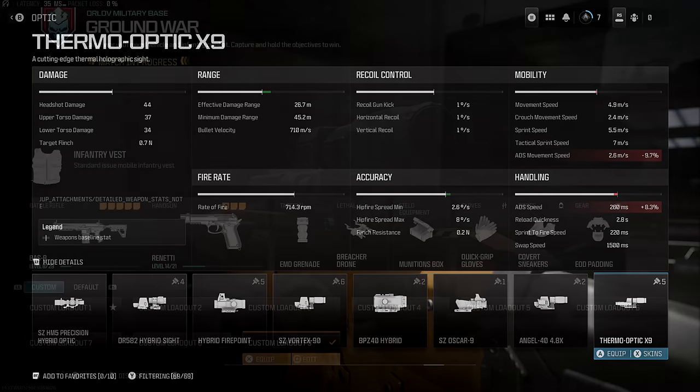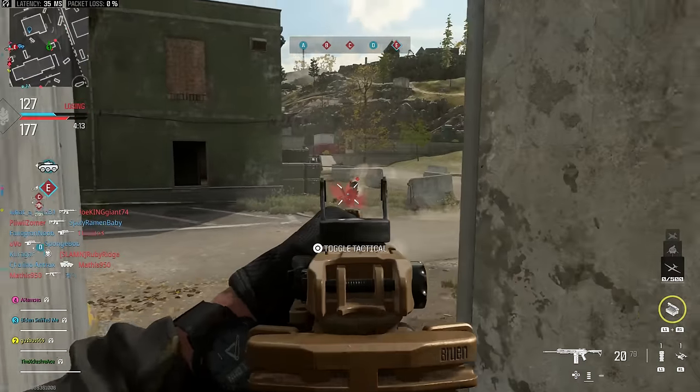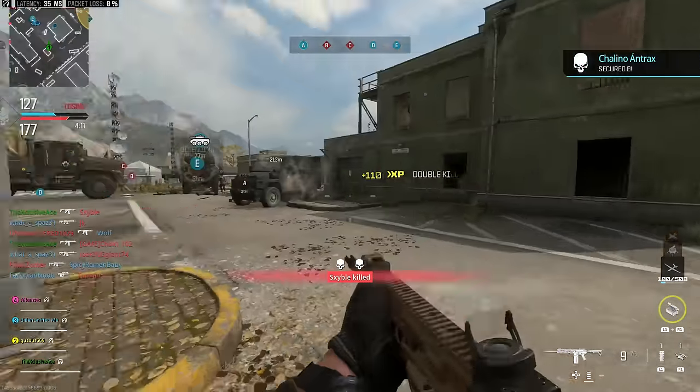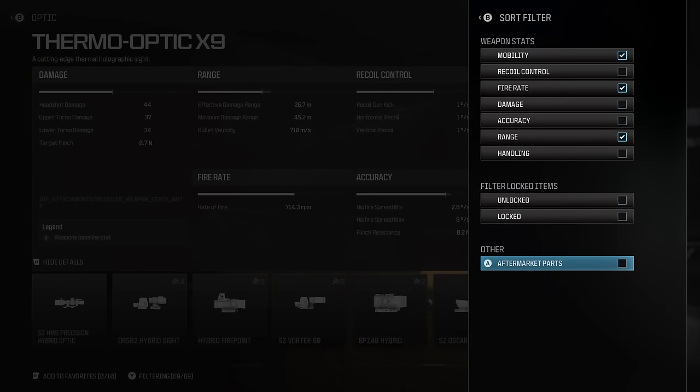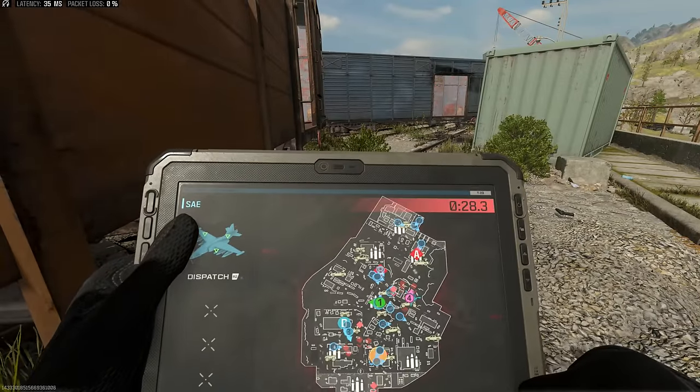They also pointed out a filter option when looking at the detailed stats, so you can actually filter attachments by the stats they impact — like mobility, recoil control, fire rate, and damage. I think this could streamline things quite well. You don't need to use it, but if you want that extra functionality, you can absolutely use it to streamline your attachment choices.